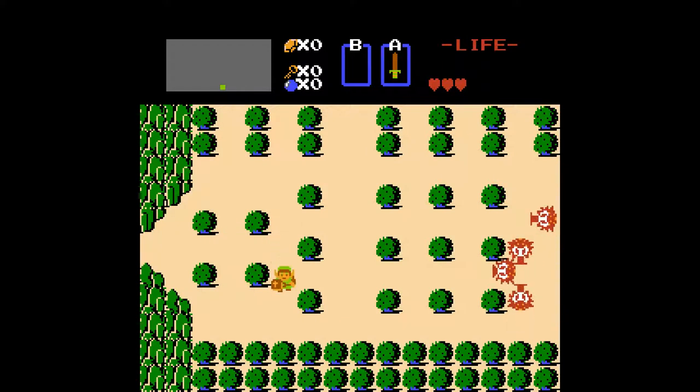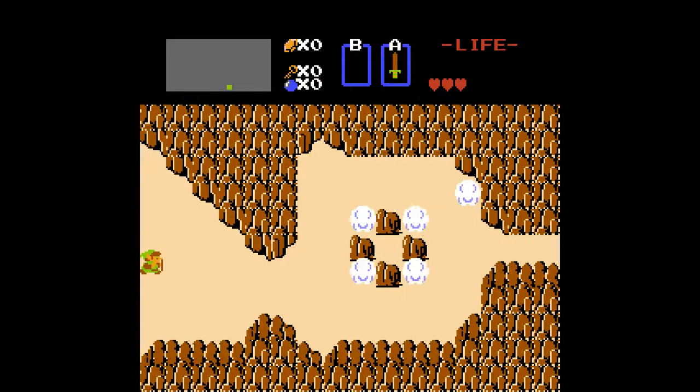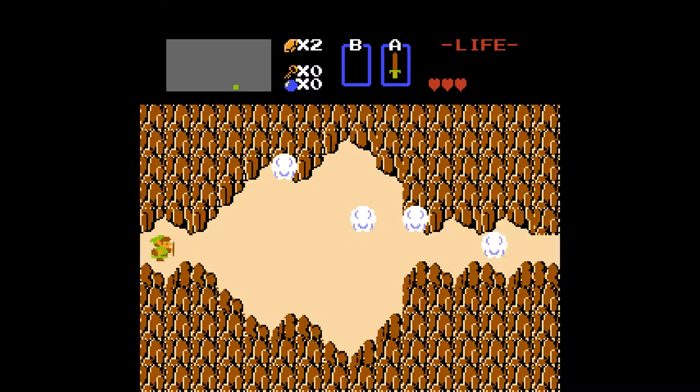These are Octoroks. They're not really that dangerous. If they shoot in your direction, stand still — as long as you're facing them, your shield will block their shots. These are Tektites. Before you get to where the bombs are, which are pretty far away, you want to make sure you have 20 rupees. Rupees are your money — those are the diamonds. Right now you can pick up singles and fives; if they're flashing yellow they're fives. Hearts are always good.